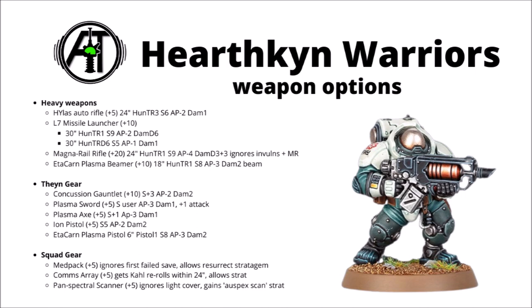Here are a few of the profiles for their special and melee weapons. The High-Laz Auto Rifle gives 3 shots at 24 inches, Strength 6 and AP-2 - a little bit more anti-infantry fire. The Missile Launcher costs 10 points and offers a choice of shots at 30 inches: either D6 shots at Strength 5, AP-1, or a single crack missile shot at Strength 9. 30-inch range isn't bad for the Leagues, plus that's a really nice varied profile.